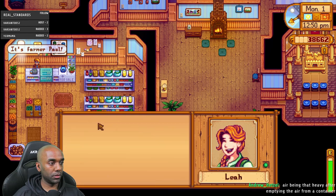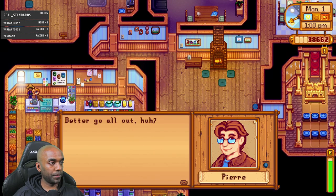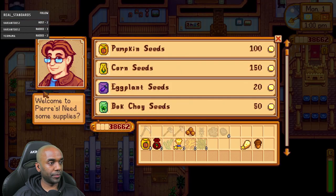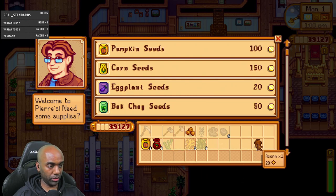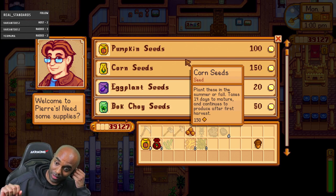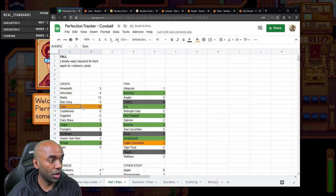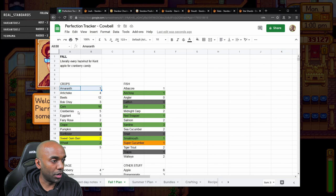There's Leah — have a gift! Talk to Caroline, talk to Pierre. Let's sell the wheat and cheese. So here is where things kick off again — I didn't change my spreadsheet from summer to fall. So for fall: corn I have enough of, I still need amaranth, artichokes, 12 beets, three bok choy, five cranberries, five eggplant, two fairy rose, eight pumpkins, and five yam.